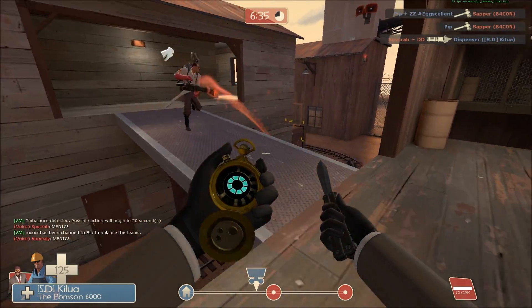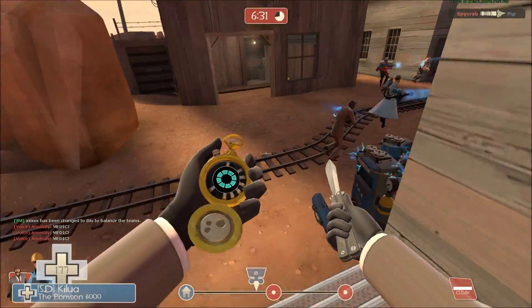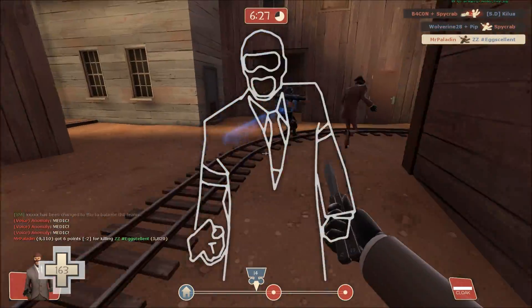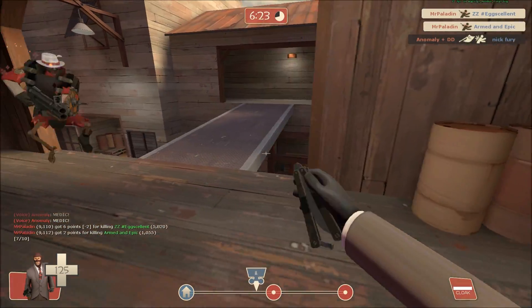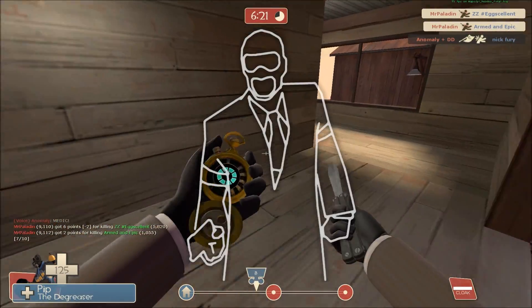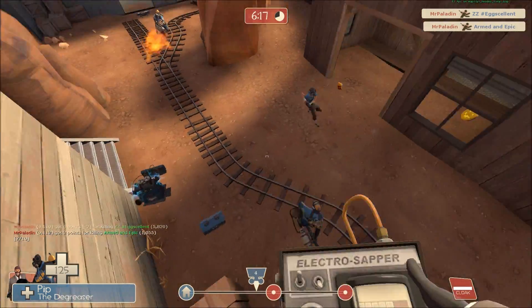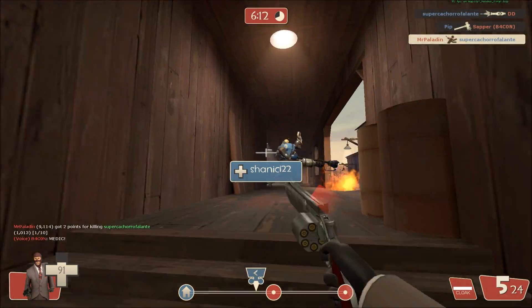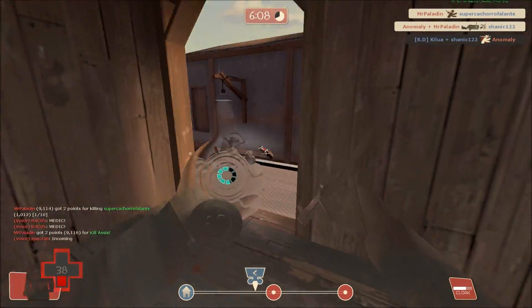Let's get back into the back line here. Everything is already sapped — let's get this Medic. Soldier. Tried for the Spy, didn't get him. Let's go back here again. I thought I heard sapper removed but it was just a Red-Tape Recorder. Can't stab that Pyro but get in a few shots and get the assist.